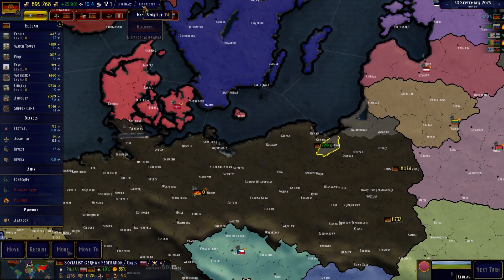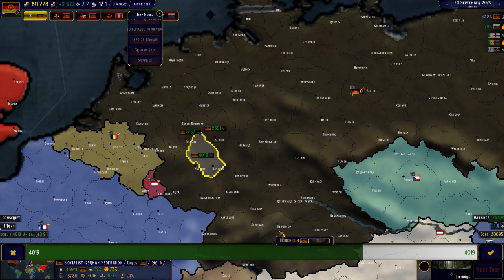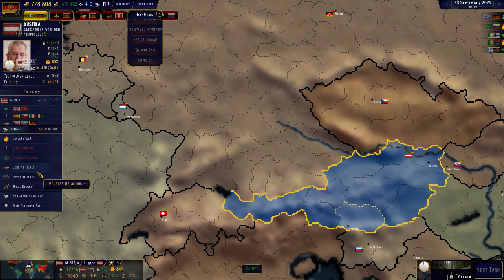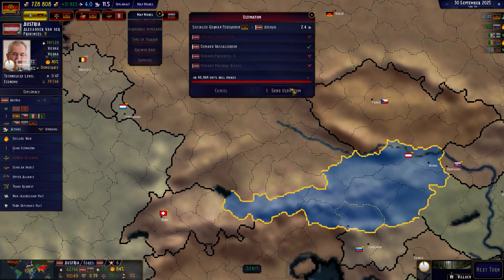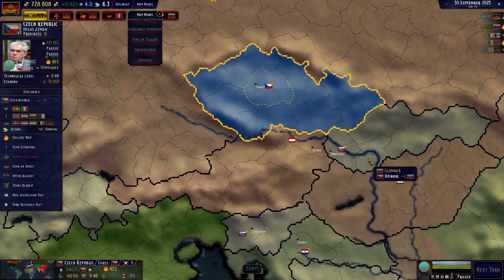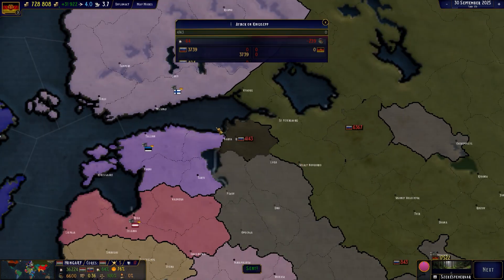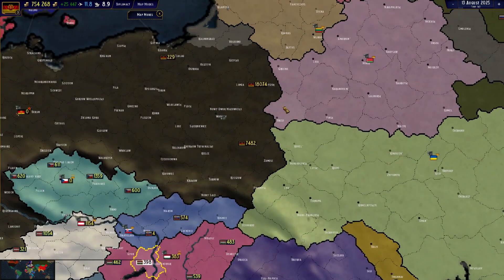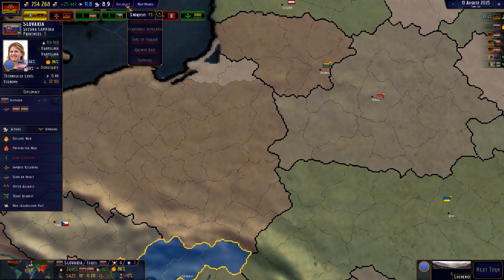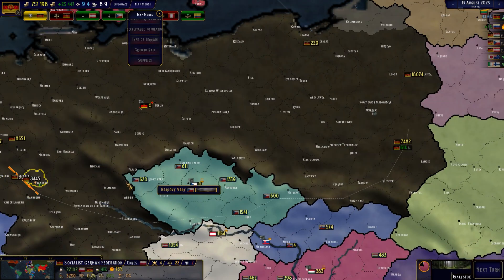Let me get some troops. Also send a vassalization order and ultimatum — also to Czechia and Hungary. So all three of them accepted — nice! We just need to wait for a while and put our troops at the border.